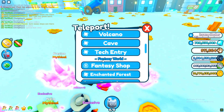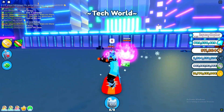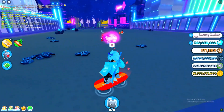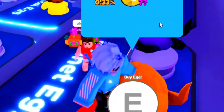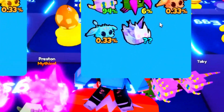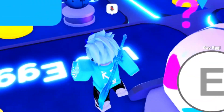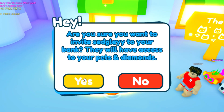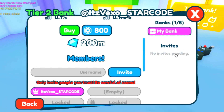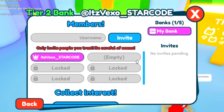He says spawn into tech world. Let's go to tech city. Let's see what he wants us to go here for — maybe he's going to give us an exclusive tech pet. He wants us to go to the bank. Let me go to the shop and then the bank. This guy wants me to invite him to my bank, so let me go ahead and invite him. I did just send him a bank invite. He's a member of the bank now.